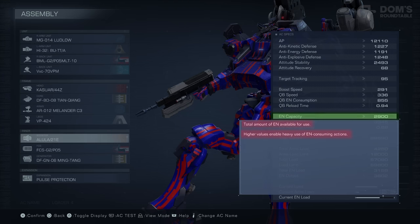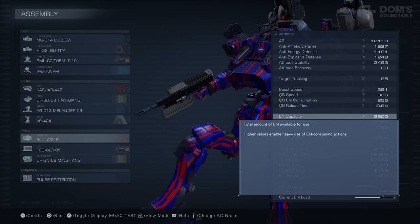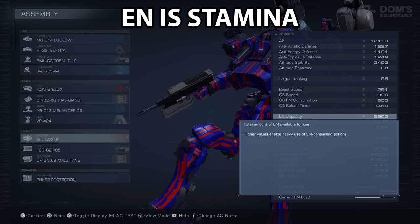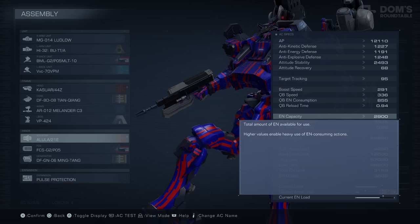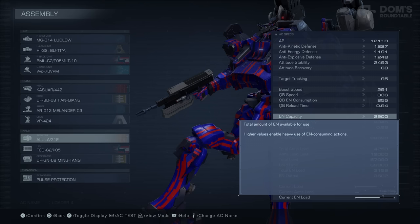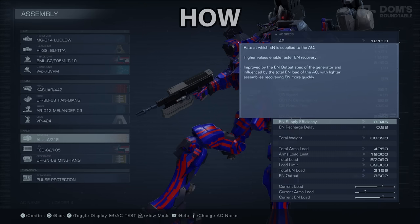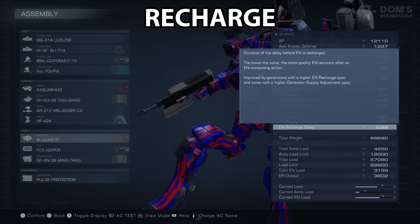Next up is your EN Capacity, not to be confused with your EN Output. EN is your Stamina — it is short for Energy. You have EN Capacity for out in the battlefield; this is literally your Stamina Meter. You also have EN Output, which is basically the total load that your Armored Core can carry. You can manipulate exactly how quickly your energy recharges and how quickly that recharge kicks in once you have run out of energy.